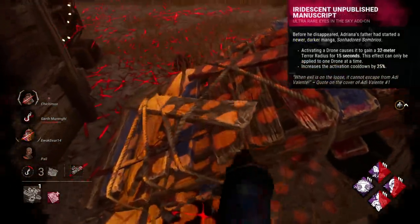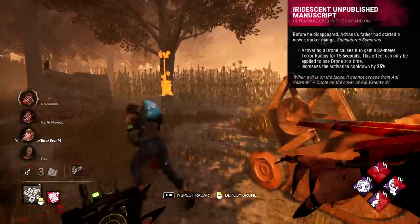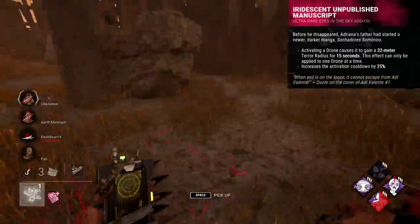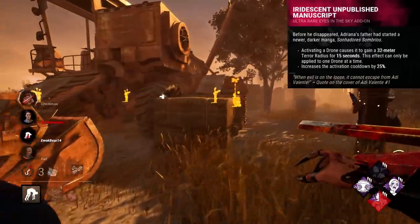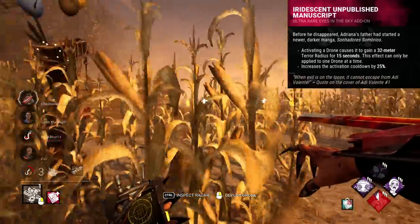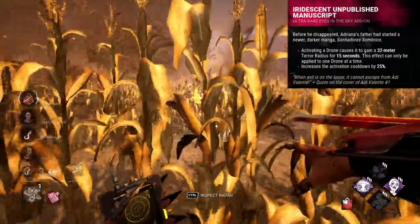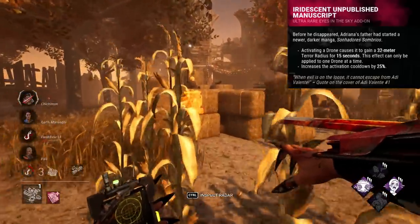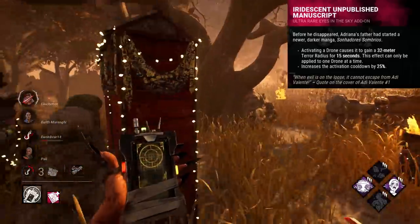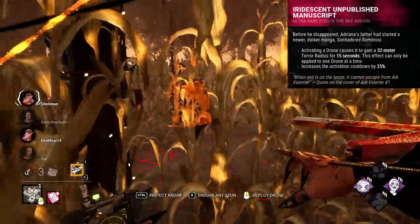Iridescent Unpublished Manuscript is a current addon for The Skull Merchant. This addon has the strange effect of allowing you to create a second terror radius — when you manually activate a drone, it emits a terror radius for 15 seconds, and that's it. It also nerfs your power by increasing the time it takes to manually reactivate drones by 25%. I've heard it can work well with terror radius perks like Starstruck or Distressing, but that isn't enough of a reason to argue its strength. The feedback I've had in endgame chat is that it wasn't even noticeable as an effect. Once survivors realise what's up, it becomes even more worthless.